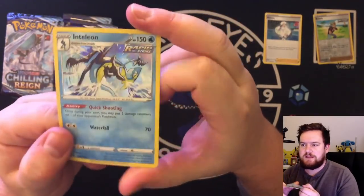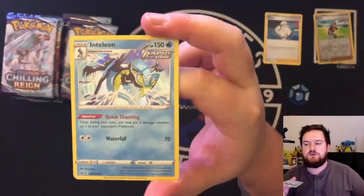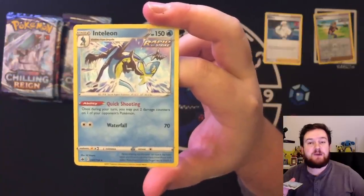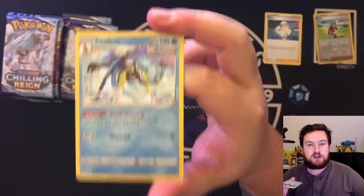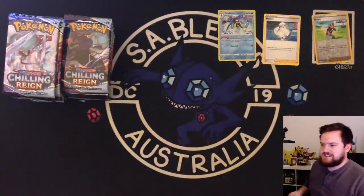Rapid Strike Inteleon. Quick Shooting is the ability — once during your turn, you may put two damage counters on one of your opponent's Pokemon. That is super, super good. That's going to pair very nicely with Rapid Strike Urshifu. So if you are a fan of Rapid Strike Urshifu, this is a card that you definitely want to get a hold of. That goes straight on the page.